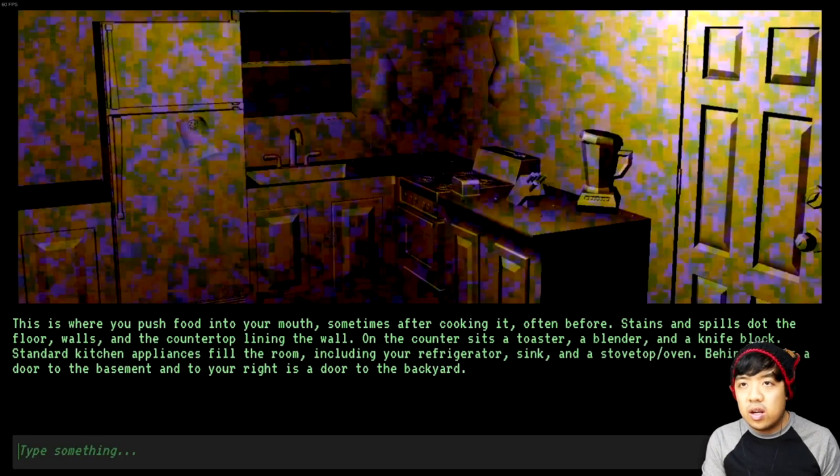Go kitchen. This is where you push food into your mouth — sometimes after cooking it, often before. Stains and spills dump the floor, walls, and countertop lining the wall. On the counter sits a toaster, blender, and a knife block. Standard kitchen appliances fill the room, including your fridge, sink, and stove-top oven. Behind you is a door to the basement, and to your right is a door to the backyard.